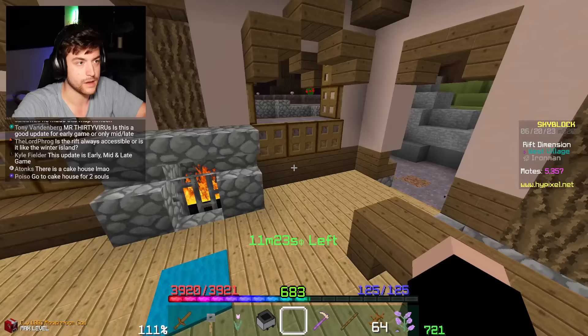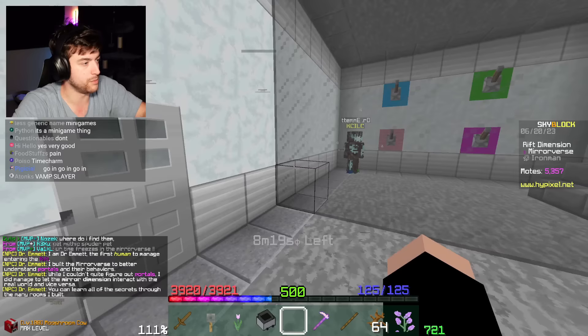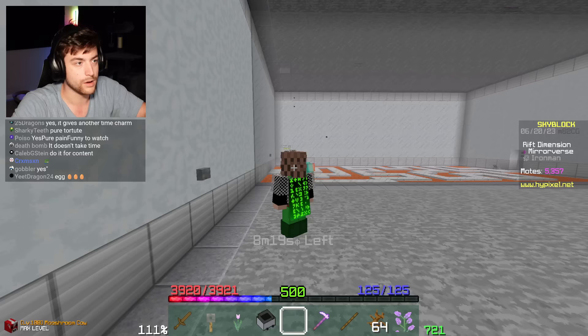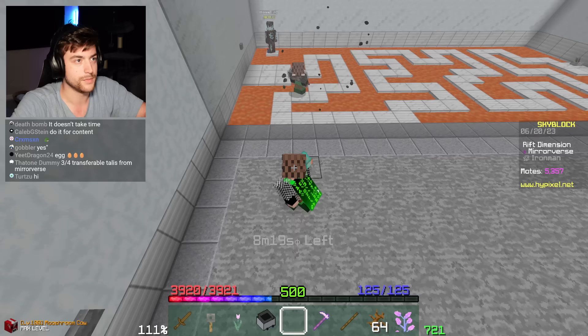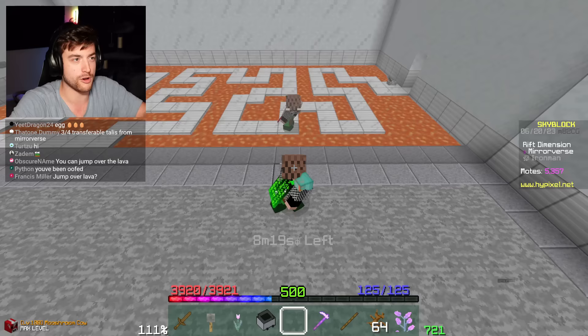Mirror verse - what's in the mirror verse? I guess we're going in! 'I am Dr. Emmett, the first human to manage entering the rift. I built the mirror verse to better understand portals and their behaviors. I couldn't quite figure out portals, but I did manage to let the mirror dimension interact with the real world and vice versa.' Oh, the lava got me - everything's mirrored! It's not truly inverted controls, it's flipped controls which is different. My brain is struggling to catch up to this.